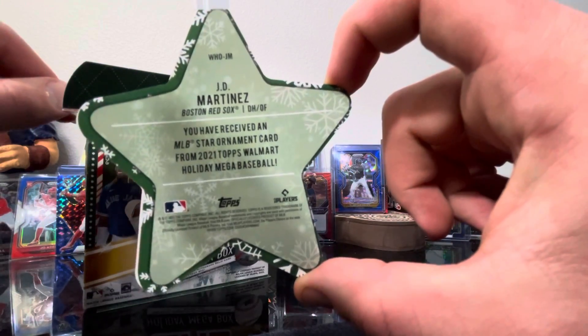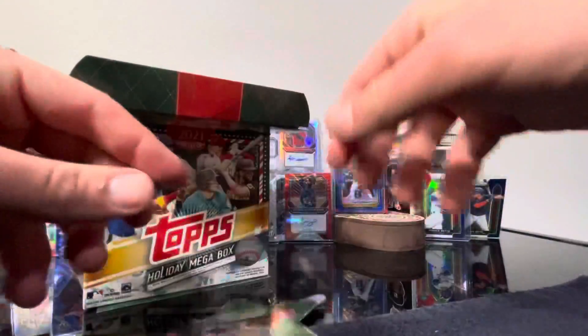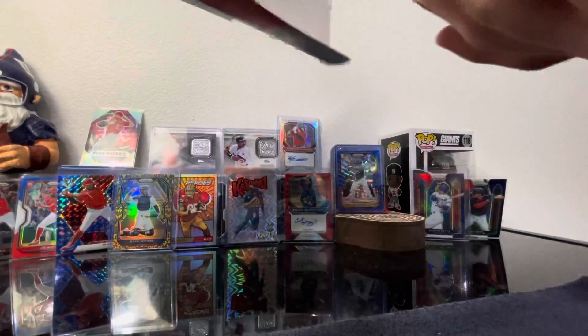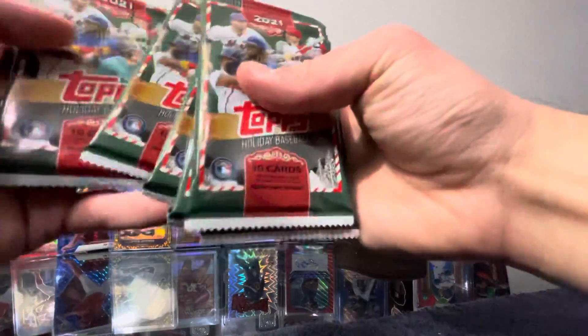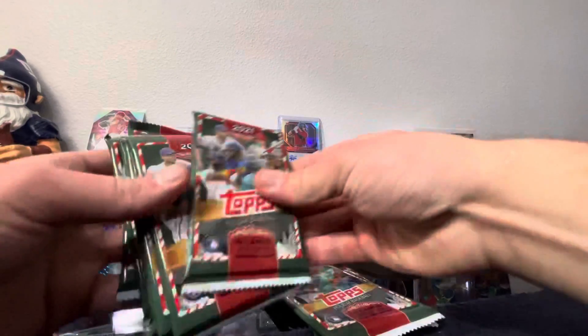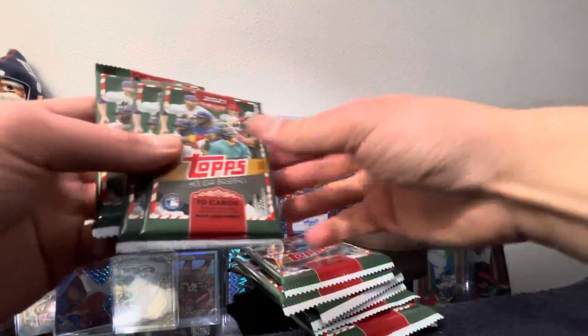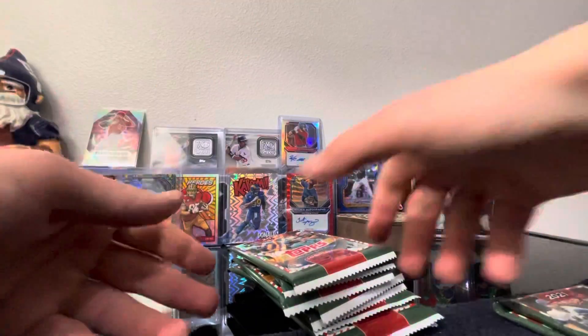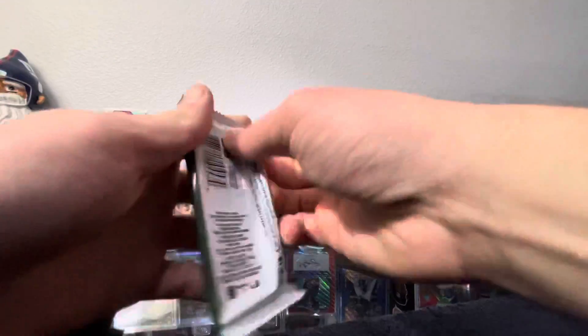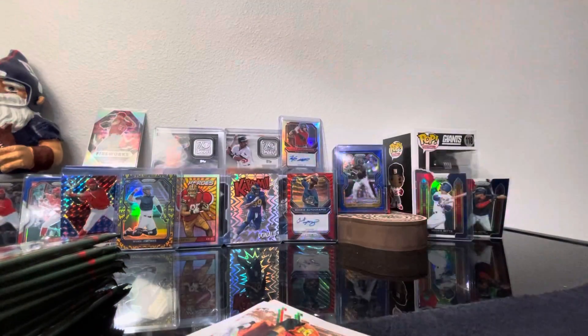Had to show off this Kaboom I pulled — I was so happy about that. We got that auto of Ke'Bryan Hayes numbered to 60, got the snakeskin and a nice little Joe Adell collection going on over there. Looking for the SPs or the super SPs, they look like a lot of fun. I might try and go pick up another two or three of these. I love Christmas, it's my favorite time of year. I mean, $23 and some change for a mega box — sign me up.